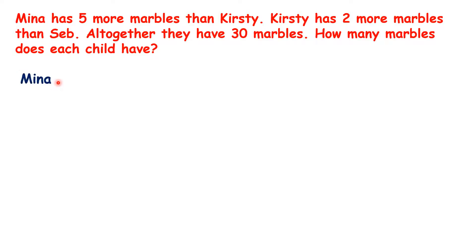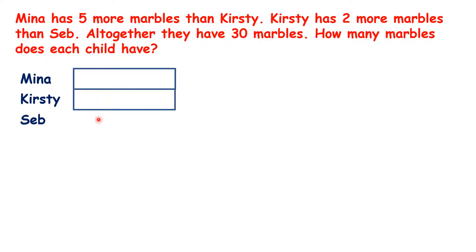So we have Mina, Kirstie and Seb. We can draw a bar for each child, but then we need to change the size of our bars using information from the question.